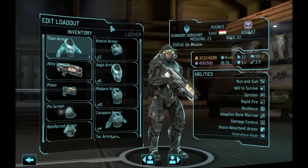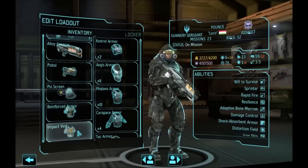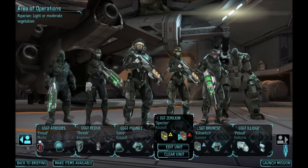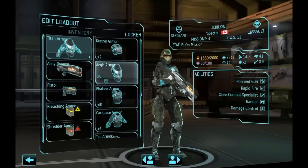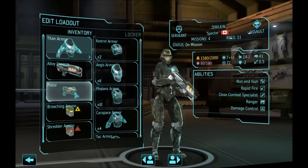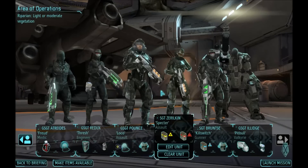Our tank for this mission is going to be Pounce because we need the Psy Screen Reinforced Armor and Impact Vest for the tanking and he's going to be basically ignoring enemy fire and being badass as he usually is. Our second assault is going to be Zerilkin who is plunging in with Breaching and Shredder ammo with 12 mobility, so no additional small items are going to be taken. He's going to be our crit tank for this mission.